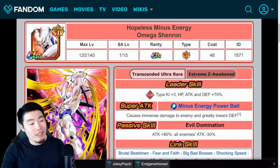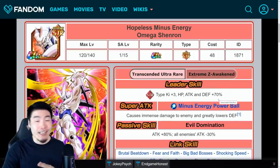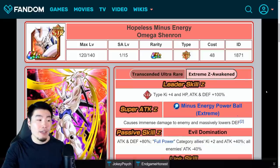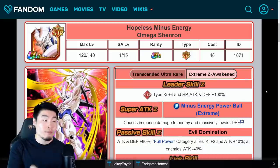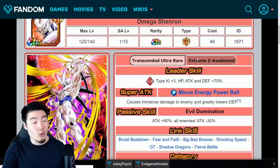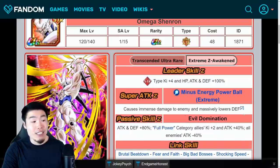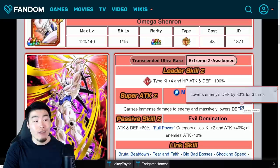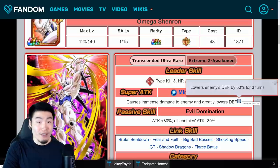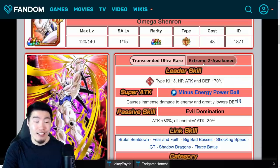Let's talk about all the changes this Extreme-Z Awakening is going to bring. His old leader skill was STR types Ki+3, HP/Attack/Defense +70%. Post Extreme-Z Awakening, that becomes STR types Ki+4, HP/Attack/Defense +100%. His old super attack was immense damage and greatly lowers defense. Now it's immense damage and massively lowers defense — that's 80% for 3 turns versus 50% for 3 turns. So a pretty significant increase in the debuff there.